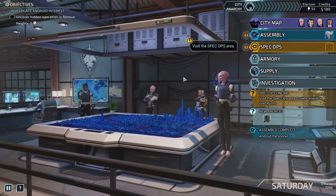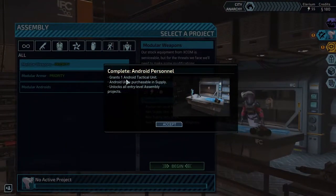Interesting, interesting indeed. Now we've got a whole bunch of stuff happening here — assembly. Complete Android personnel grants one Android tactical unit. Android units are purchasable and supply unlocks all entry level assembly projects.